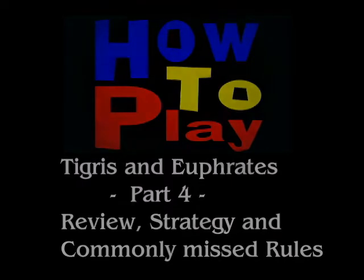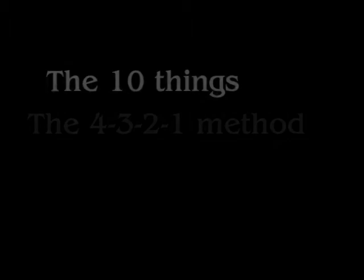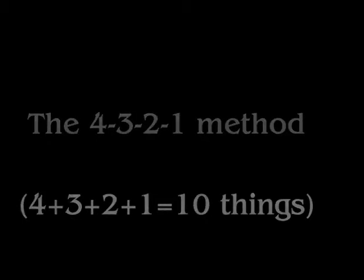So that is Tigris and Euphrates. That may seem like a ton of rules, and it is a ton of rules. But if you back up and look at the big picture, there's really only 10 things you need to remember to play this game. I'm going to call this the 4-3-2-1 method of remembering how to play Tigris and Euphrates. Copyright Ryan Sturm, 2009.